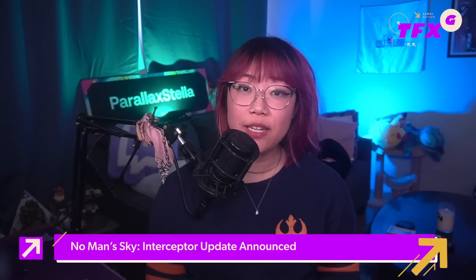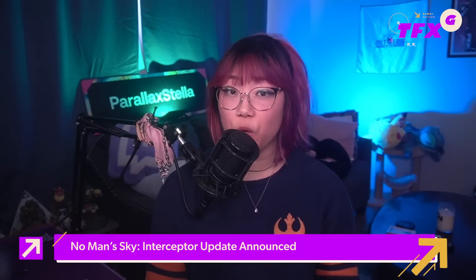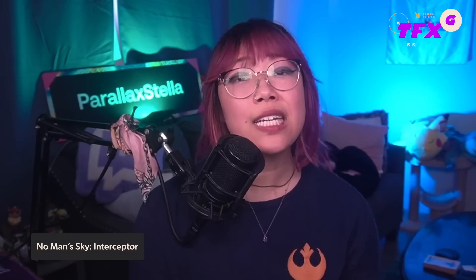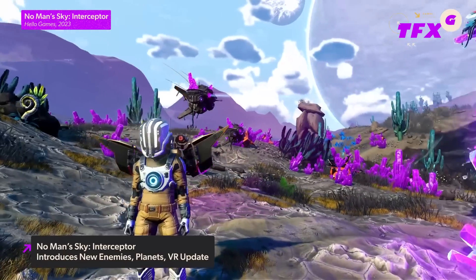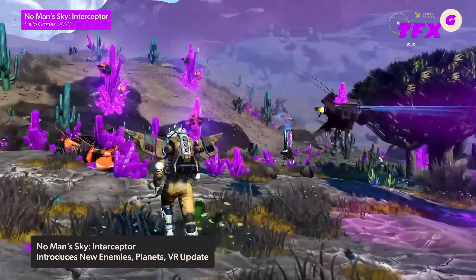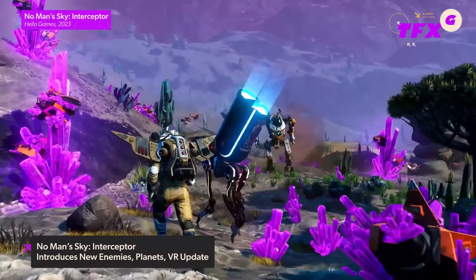The other major update dropping today is the No Man's Sky Interceptor update, which will see a number of worlds becoming corrupted — not like your save files have been corrupted, but like an evil entity is causing all sorts of bad stuff to happen in space. The update from Hello Games outlines what to expect, and you'll find yourself exploring planets shrouded in a purple haze and covered in strange crystals that have twisted the Sentinel Guardians into bizarre new forms.